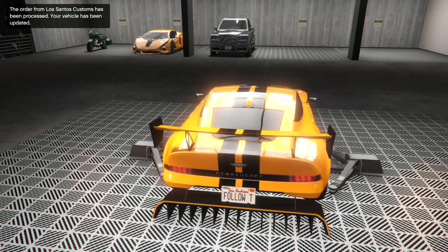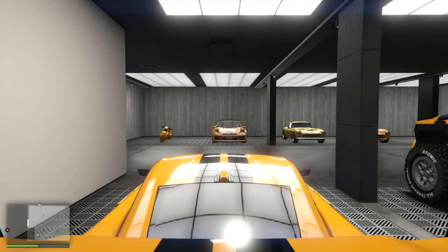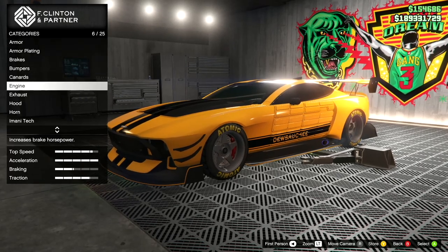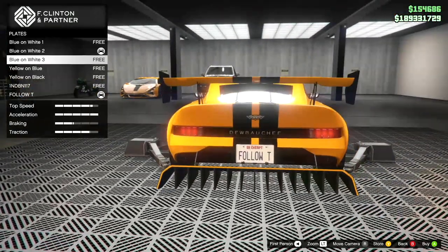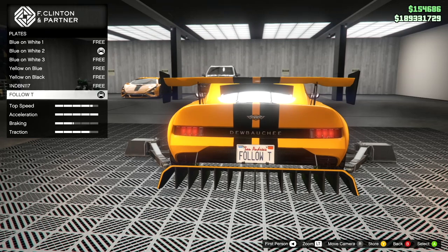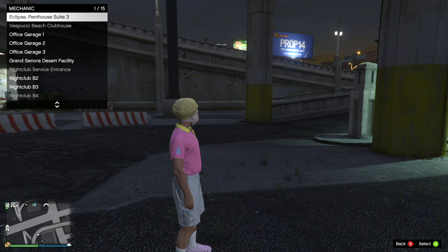And there it is: Follow T — the ultimate licence plate. And if you then access that workshop vehicle menu — you have to get back in — so now under plates, we will see those same options for colour. I've got the Rockstar one, I've got the start-of-game one, and then I can now add that Follow T on there.